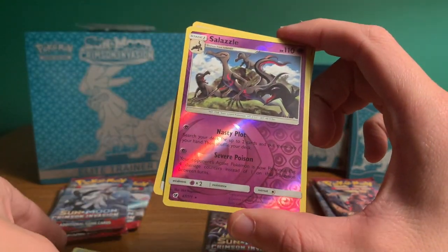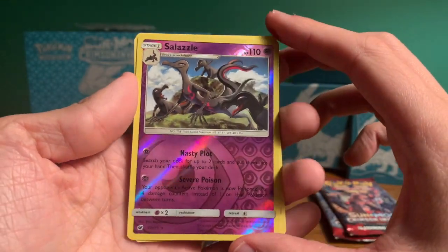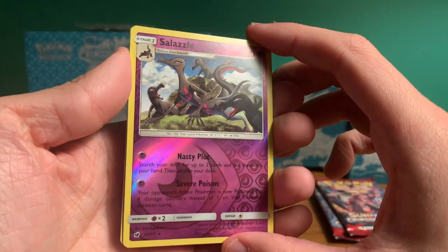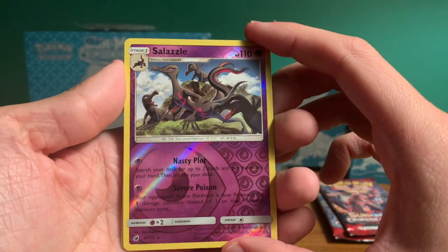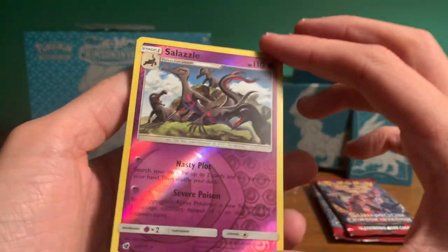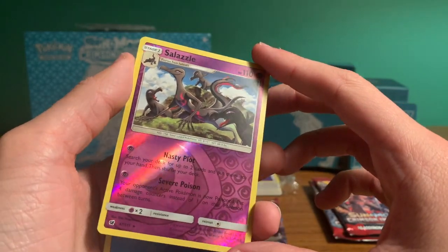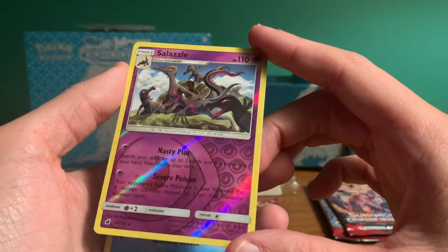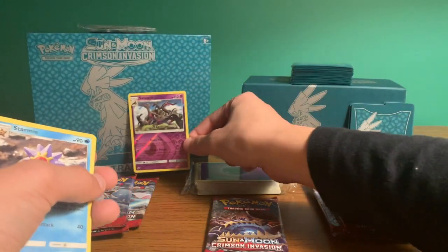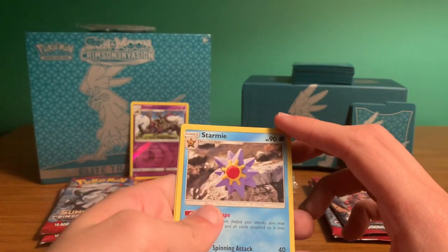Look at this, guys — a reverse holographic Salazzle! This is an upgraded, evolved Pokemon. Very awesome. That is definitely a good pull. I think the card looks amazing — it looks like a psychic Pokemon. Definitely a cool pull in our very first pack. We love holographics, so that is very awesome.